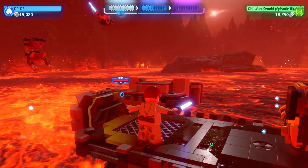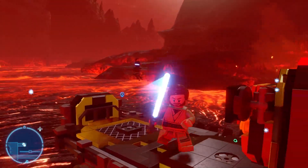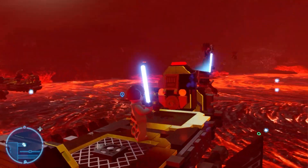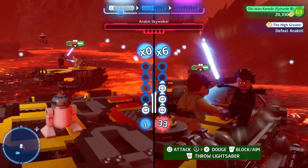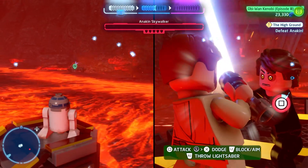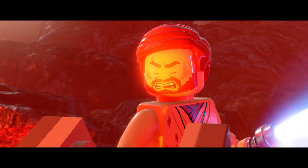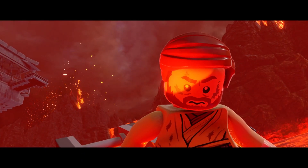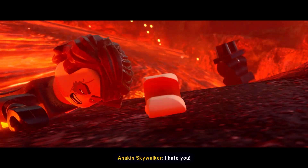The fight then moves on to the droid platform along the riverbed, as the music picks up in intensity and we move into the final phase. This part is actually more beneficially played as the droids — you spend most of your time trying to help Obi-Wan by electrocuting platforms that Anakin is standing on to give Kenobi the upper hand. Once that's done, you spend one final scene next to the high ground in a saber lock with Vader, until you finally get the iconic scene play out in front of you: 'It's over, Anakin! I have the high ground!' 'You are the chosen one!' 'I hate you!'